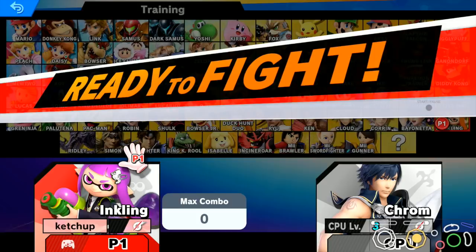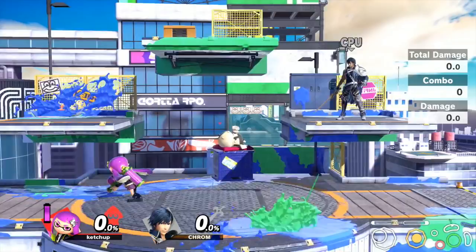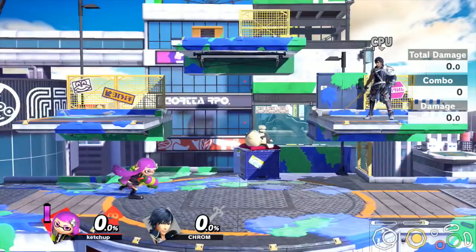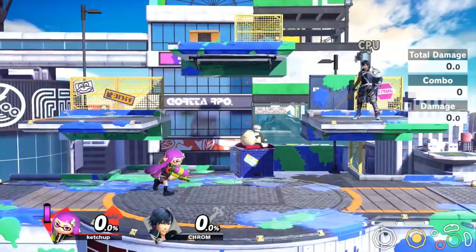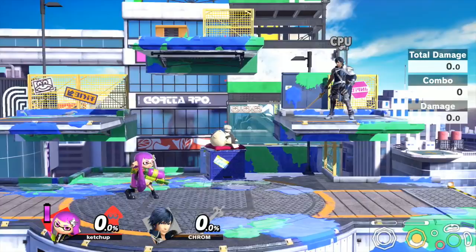How's everyone doing? Zero here and today I'm going to show you how to play, in my opinion, the best character in the game, Inkling. This character actually has a ton of things that are ridiculous about them. Inkling in general is just ridiculously strong and in this video I just want to show you as much as I can so you can get going and start doing well with this character, because if there's any character that is the meta right now, it's this one. Almost every top player is secondarying them. Everybody who's really good at the game is looking into Inkling. I feel like this is the most important character in the meta right now for sure.